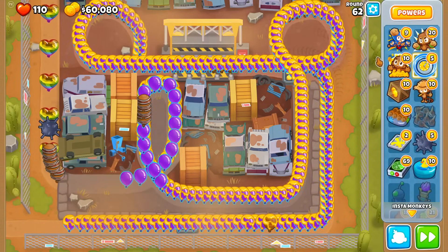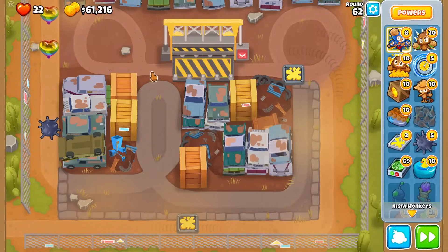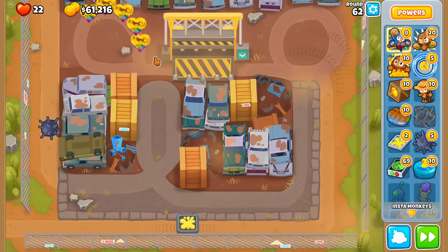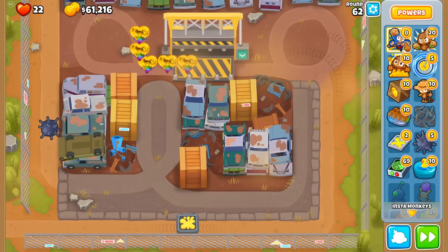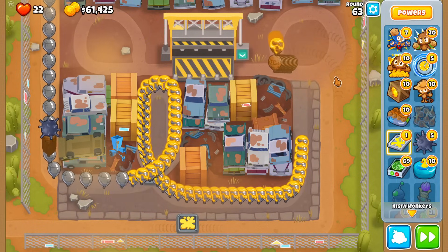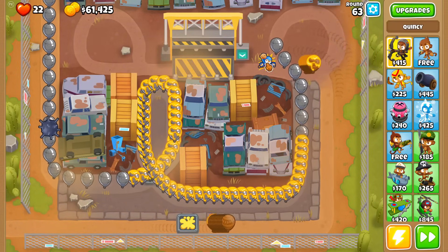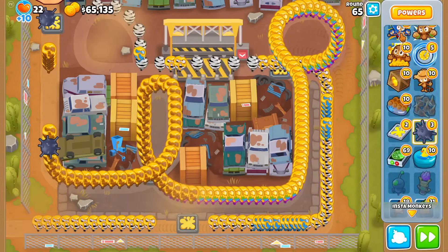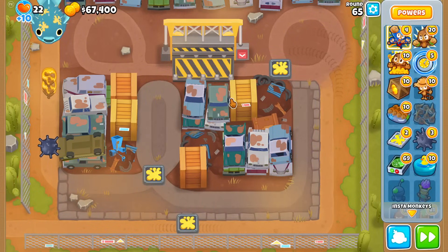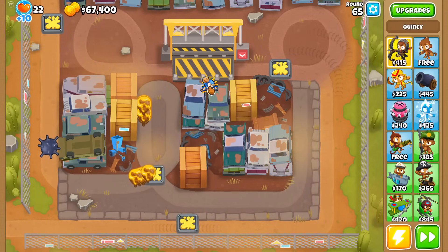I can double SMS this — actually let me just tank it. 22 lives. I missed 5 rainbows. I can't even use the Crusher because it doesn't one-shot rainbows. Another round where I gotta double SMS. This round is nice and easy — I think I can just use one to catch them all. I gotta use Super Monkey Storm right before round 65 spawned out, so that's two Super Monkey Storms used this round.